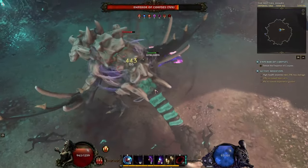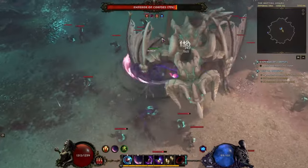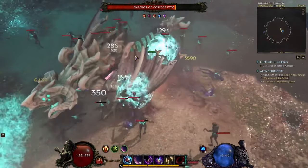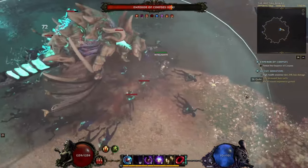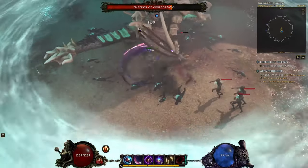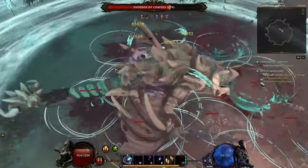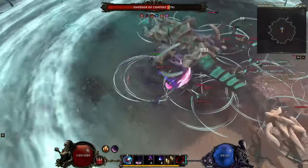The pattern is: he does those two AoEs, then he does a bunch of physical attack moves, then he does this breath right here. After he blows the breath out, he immediately channels the nuke again followed by the outer constant damage. That is essentially the pattern.